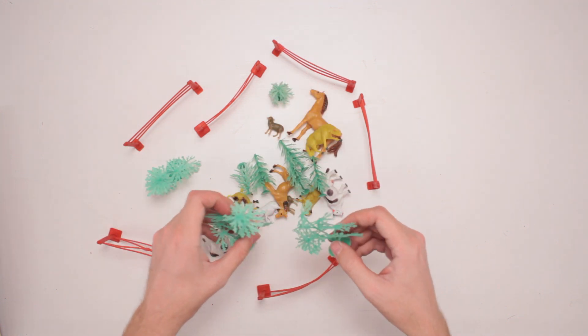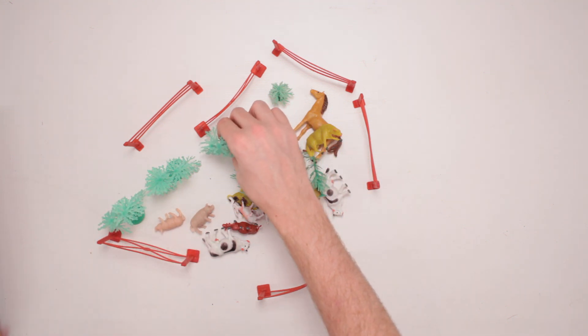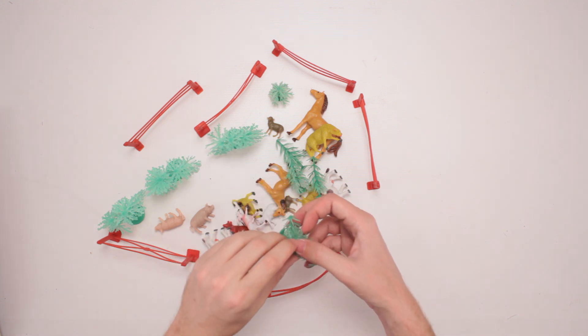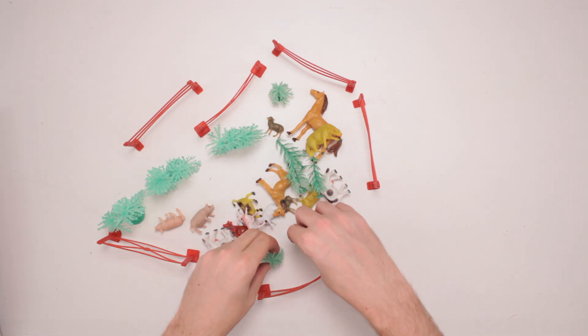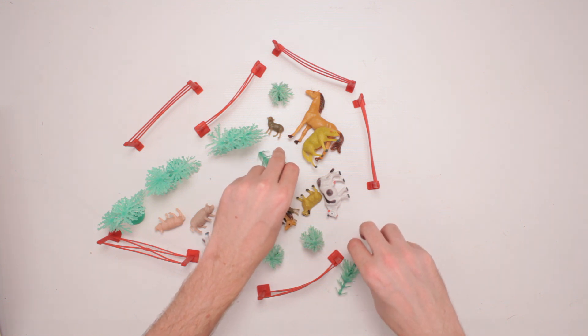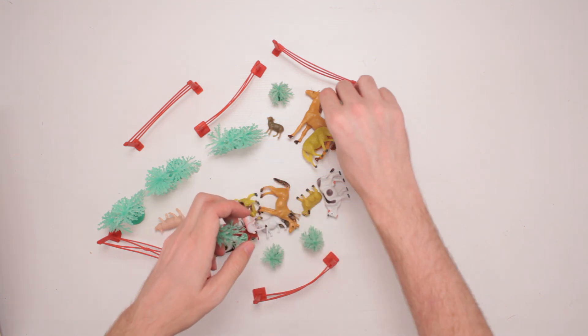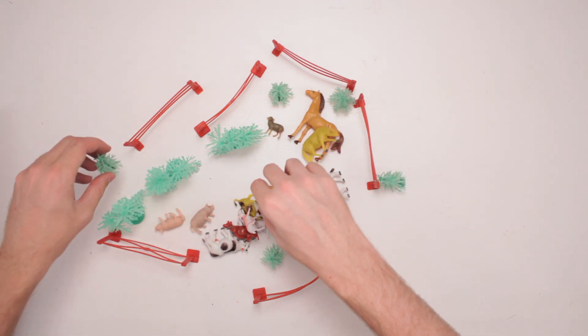We've got palm trees and a Christmas tree inside here. I don't know what kind of farm these come from normally, but hey — it's my farm! I want a Christmas tree and some palm trees, so they are going to be here. Oh, Christmas tree! Oh, Christmas tree! I put you in my farm! This one goes outside the perimeter and it falls down! This one goes over here and it likes to frown!